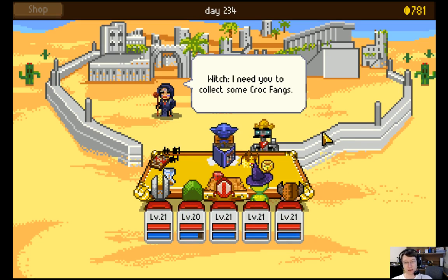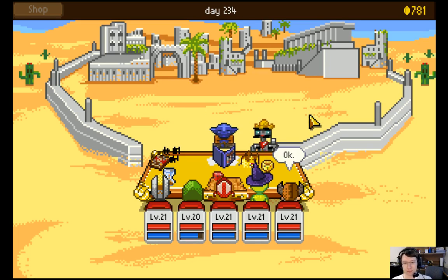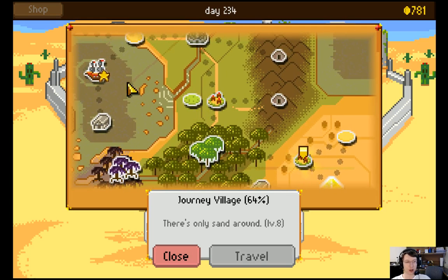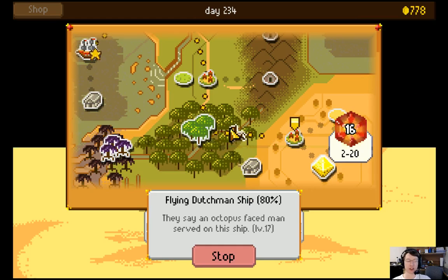I need you to collect some croc fangs. You may find them in the Flying Dutchman ship. The witch wants you to collect croc fangs in the Flying Dutchman ship. We shall do that. Welcome back to more Knights of Pen and Paper, plus one edition.